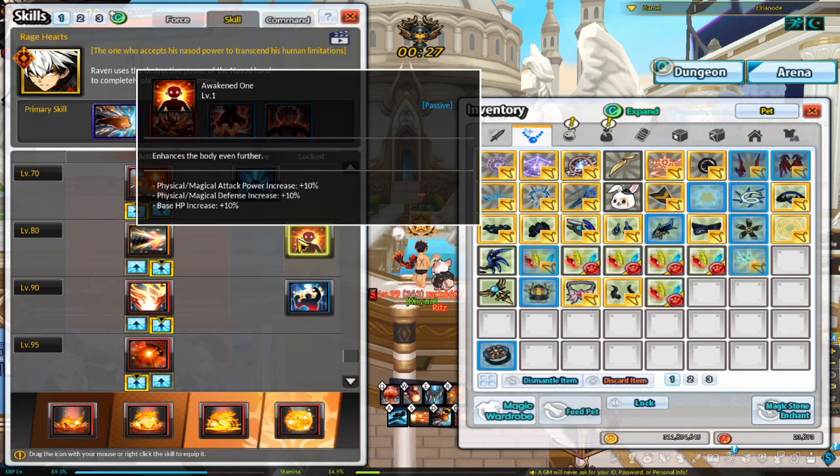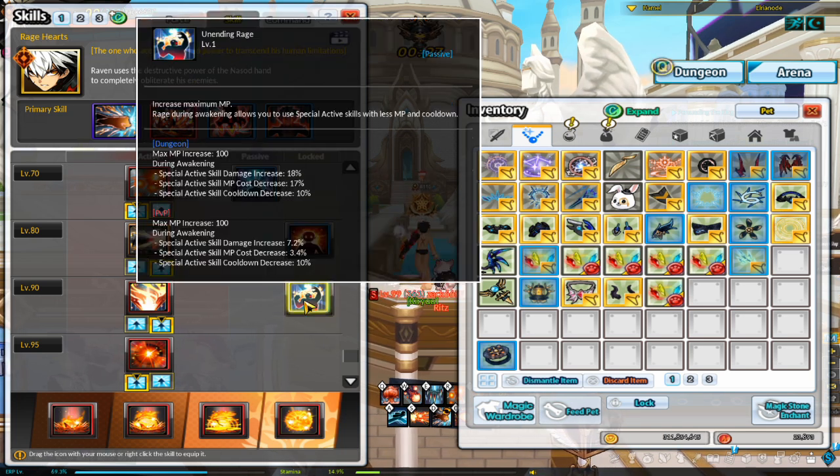Don't forget to complete the level 80 transcendence skill quest and the level 90 transcendence skill quest — these can be done at the same time. Both should be under the mission tab. These passive skills are generally significantly important to your class, so it's important to remember to do these.